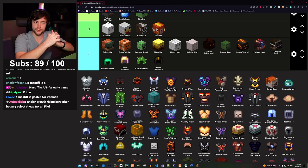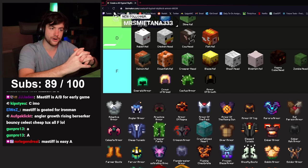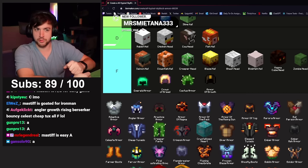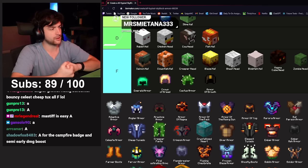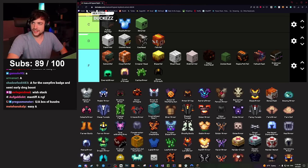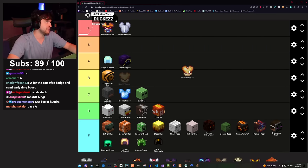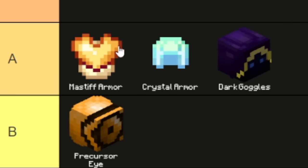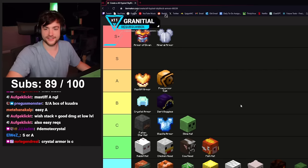Mastiff is a really good survivability armor set. It's pretty much required for fire trial and for killing ghosts before you get decent damage. When paired with Shaman or Pooch Sword you actually do really good damage if you have high magic power and use the crit damage reforge. I used it my first few runs of Kuudra as well and still every now and again find a purpose to pull it out. Mastiff gets an A.